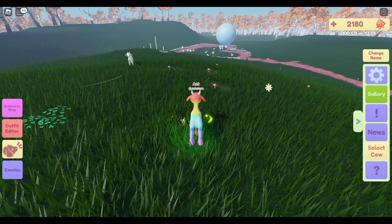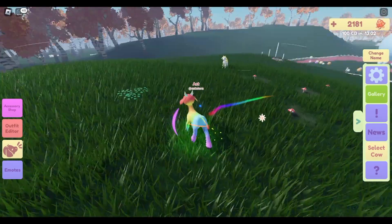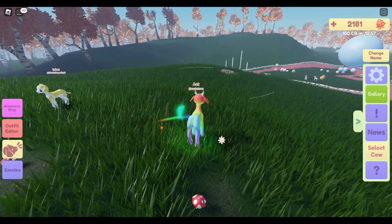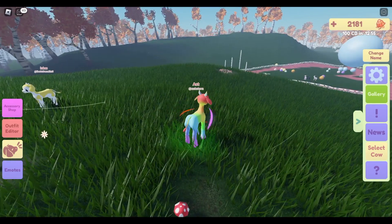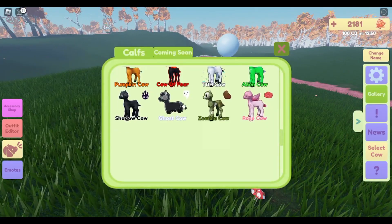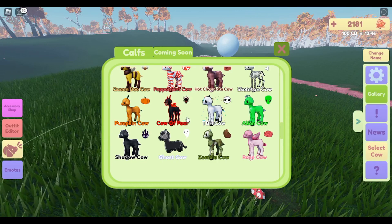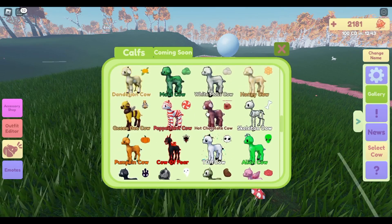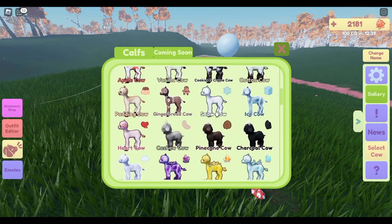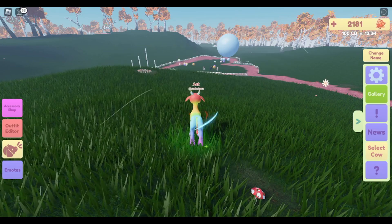I'm working my way through the list and I've done pretty well — I think I'm on acorn. So I'm getting there, slowly but surely. How are you guys doing on your cow list? Do you have a lot of cows? I'd like to get the cow fear, but that's only available during the Halloween event. Have a great one, guys — bye!